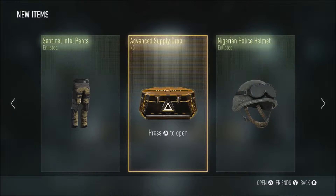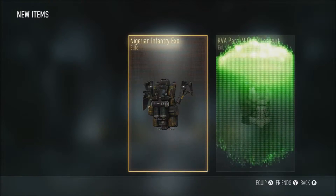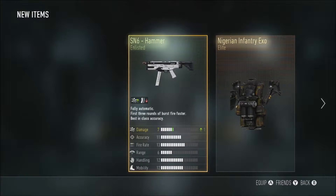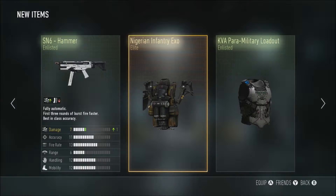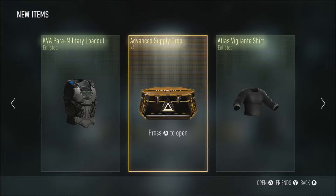Number two: Nigerian Infantry XO — I think I already have it. We got the Hammer, that's a damage variant. That looks pretty cool. The KVA Paramilitary loadout, I don't know if I'll use it but I think it's pretty good. The Hammer though — I've never been a big fan of the ASM6 just because it's not that great a weapon.